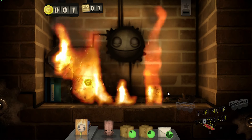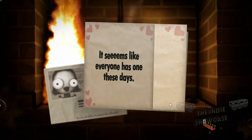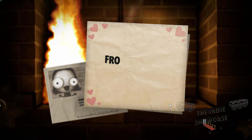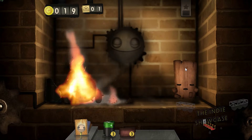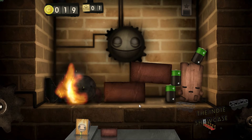Once you've burned everything from the first catalog, you'll unlock the second catalog, and Miss Nancy will send you congratulations, as well as an instructional video for the fireplace in the style of a 90s commercial, with the jingle and everything. It's Little Inferno, it's Little Inferno, just for me.